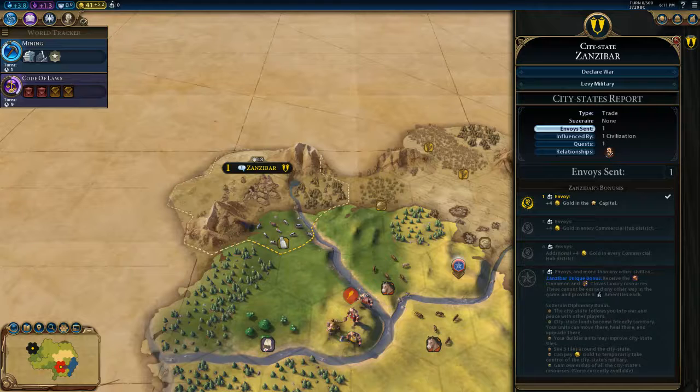Zanzibar's type is trade, which means it gives you bonuses of gold. Currently it doesn't have a suzerain. We've sent one envoy to it automatically because we were the first to meet it. So it's influenced by us, and because we have one envoy there we automatically get plus four gold in the capital. If we earn more envoys and give them up to three, it'll be plus four gold in every commercial hub. With four cities each having a commercial hub, that's 16 additional gold per turn.